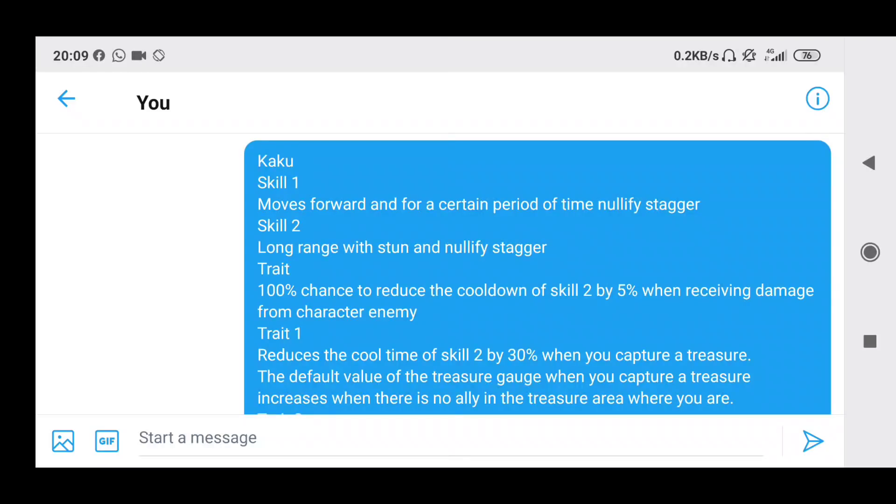Skill 2 is a long range with stun and nullify stagger. The stun charge will probably be 100%.